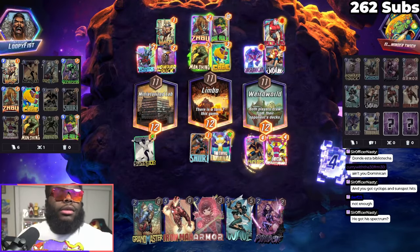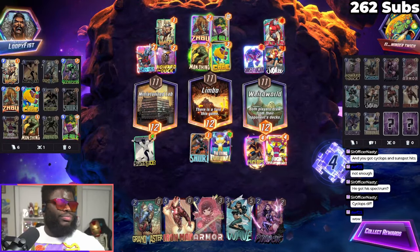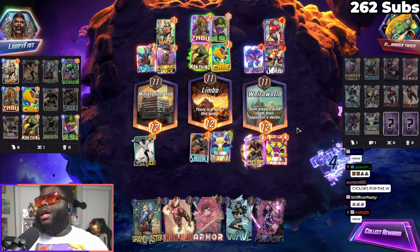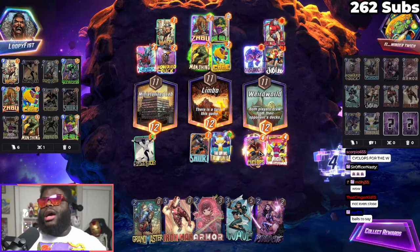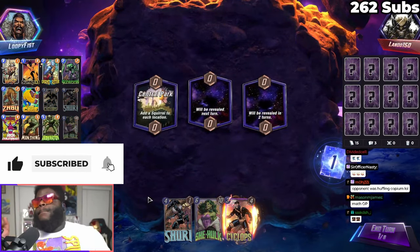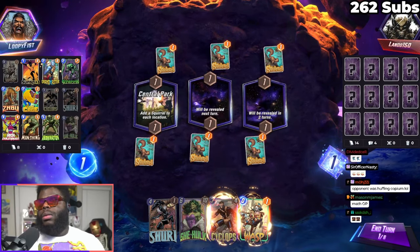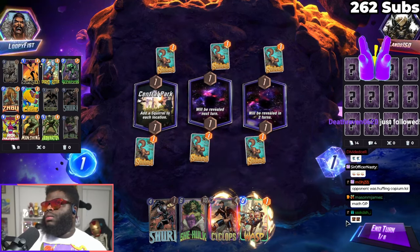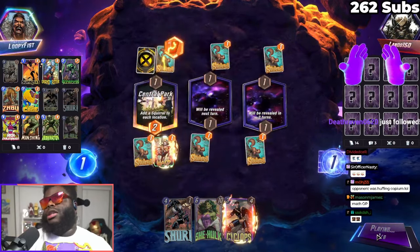Let's go! Cyclops definitely messed them up — I was calculating in the Sunspot and I calculated in Cyclops but I knew he would go off. I really hate Central Park, man — not a fan of Central Park. I might as well go ahead and do this just so I can get a cheaper Abomination later.